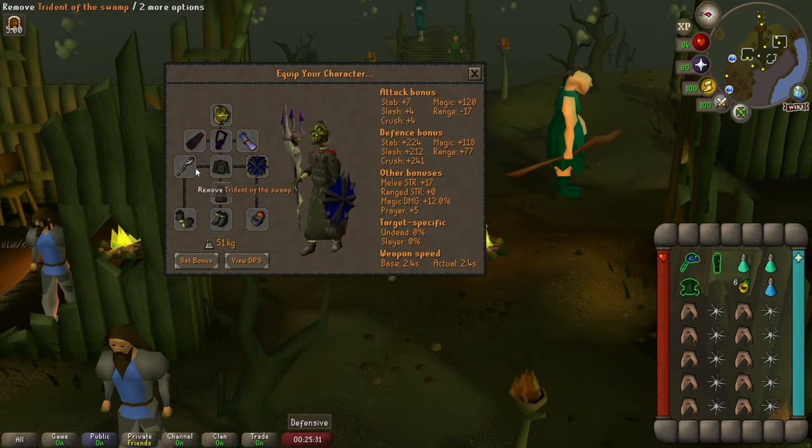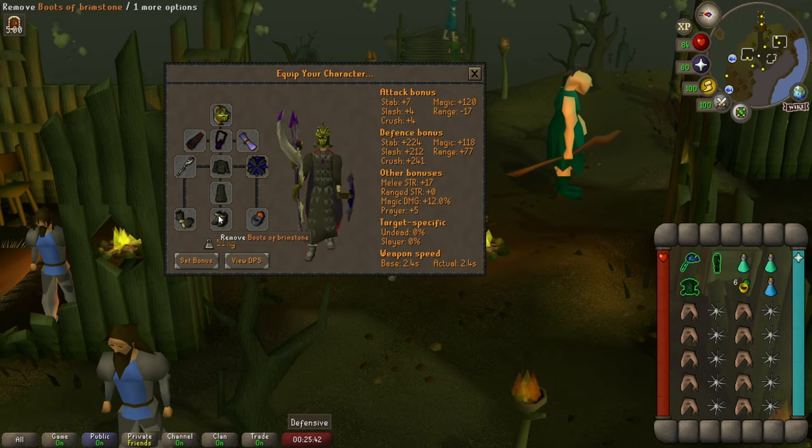The rest of the gear consists of a prayer scroll, trident of the swamp, Ahrims set, malediction ward, Barrows gloves and boots of brimstone.